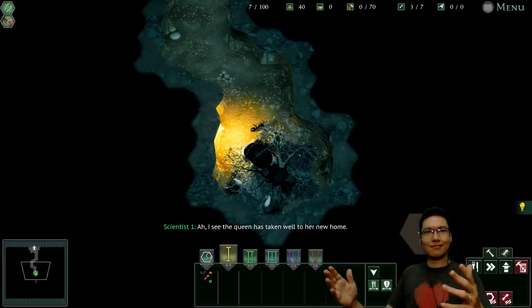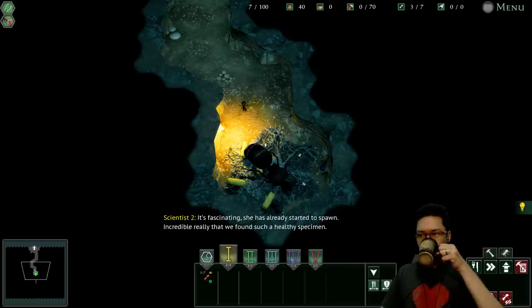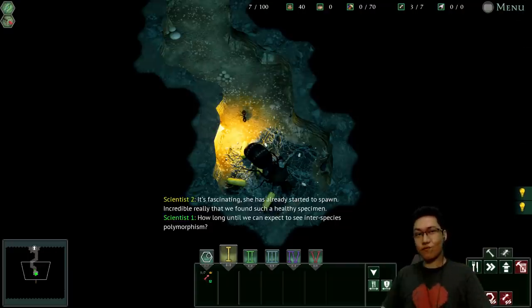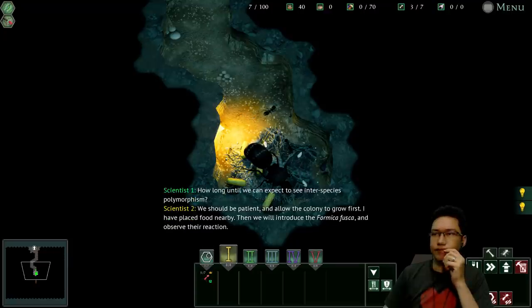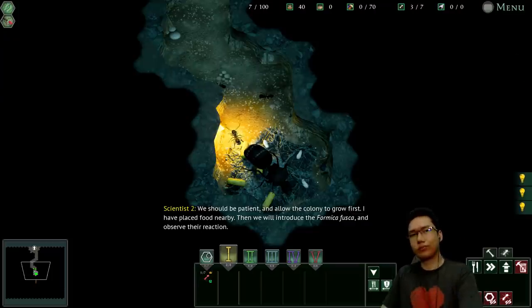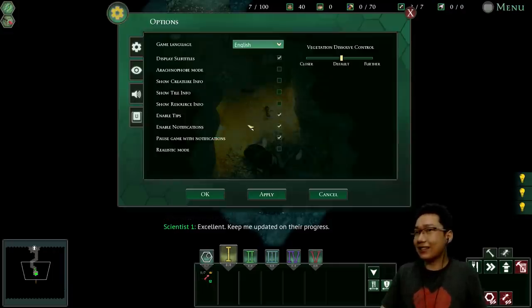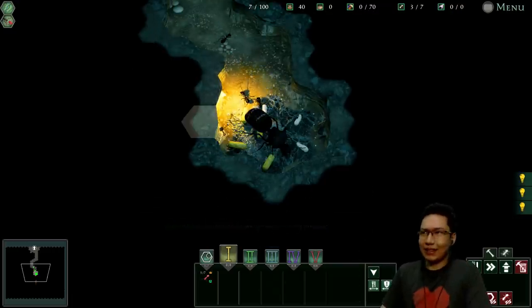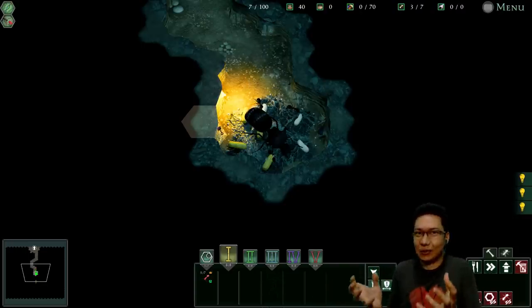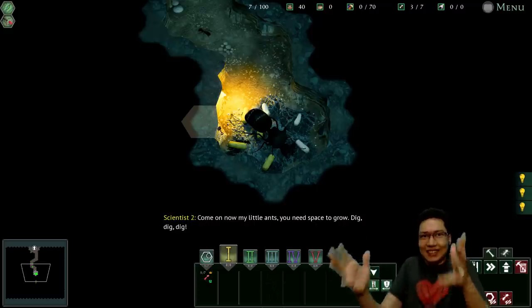The game's voice acting begins: 'I see the queen has taken well to her new home. She has already started to spawn — incredible that we found such a healthy specimen. How long until we can expect to see interspecies polymorphism?' 'We should be patient and allow the colony to grow first. I've placed food nearby. Then we will introduce the Formica fusca and observe their reaction.' 'Excellent. Keep me updated on their progress.' The voice acting is pretty decent — I like how these scientists are so into ants.